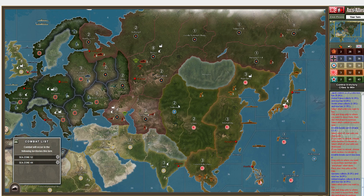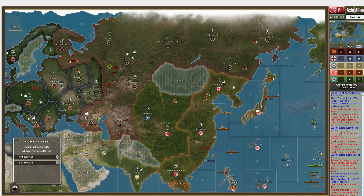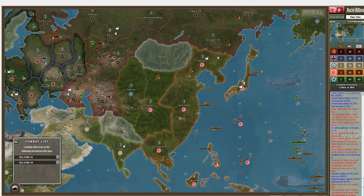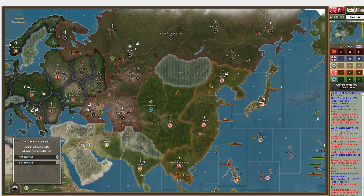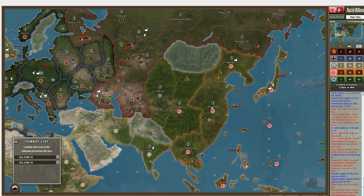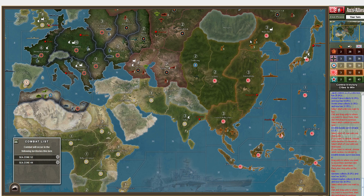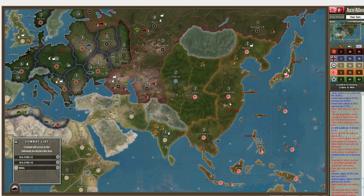It's the Japanese turn. Since we now have an industrial complex in Manchuria, I want to get some beef into my infantry - but wait, I can only place three units in Manchuria at any given time. So we'll create armor instead. Let's buy two fighters and three armors. Purchase done, on to combat movement.